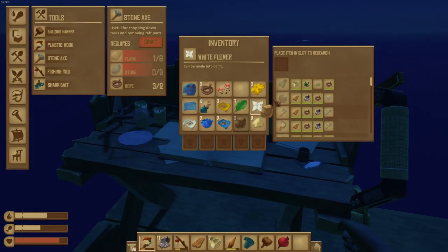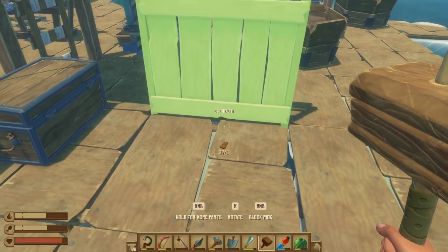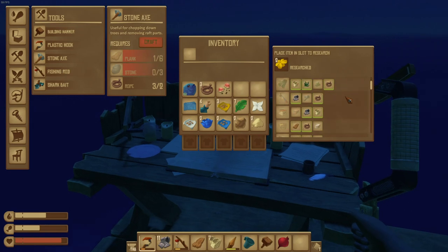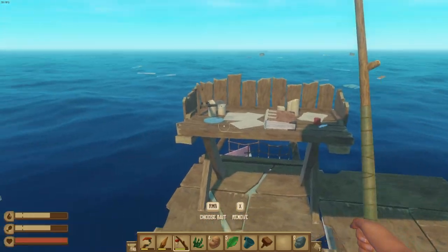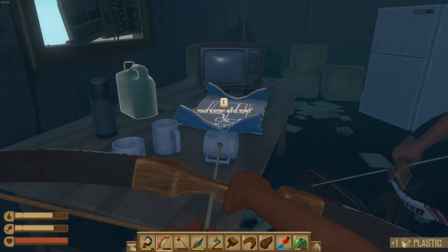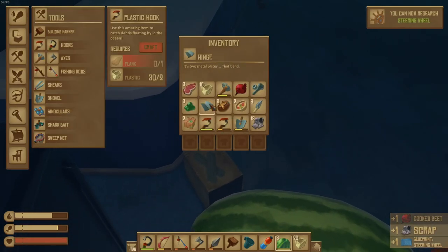The progression of Raft is focused primarily on three things: your research, the story which will contain special blueprints, and upgrading your raft. Each of these three progression mechanics are your long-term goals. At the start, you will probably focus on unlocking all the craftable items in the research bench. Once you've done that, you may find yourself wondering how else you can improve your raft, as most items in the research bench are rather primitive. This is where the story progression comes in, as that is where you'll find more advanced blueprints for things like engines, steering wheels, trash compactors, and much more.